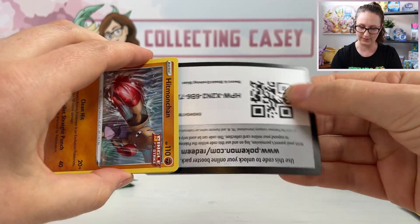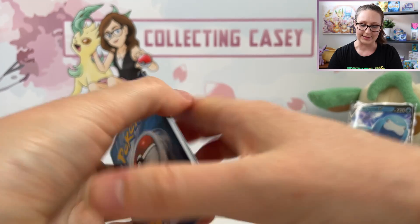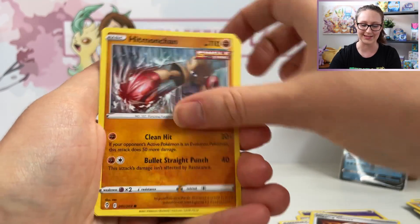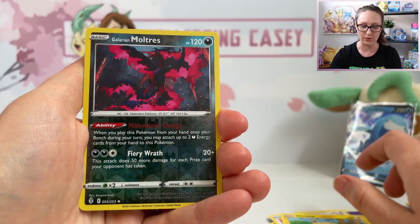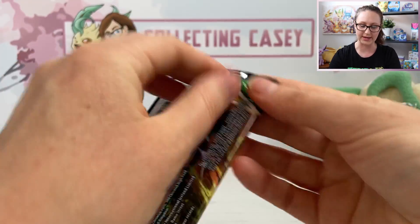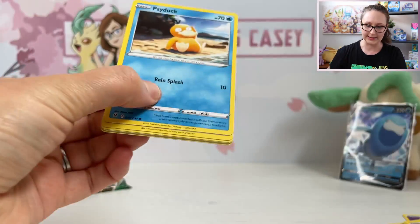Not expecting anything at all, but one can pray to Arceus. We've got an Energy, Lantern, Treasure Energy, Digging Gloves, Hitmonchan, Lotad, Sableye, Teddiursa, Mareep. Oh nice — Reverse Holo Galerian Moltres! That's cool. And a regular Gigalith. Oh my goodness, they're going to let us down. Arceus, you're letting us down.